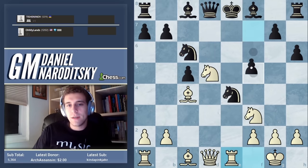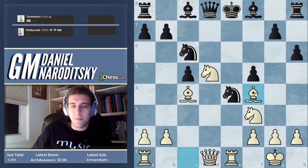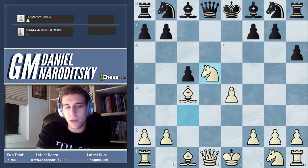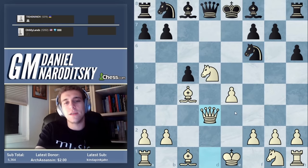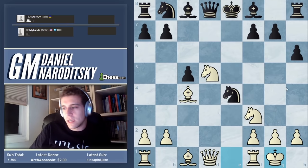Knight c6, rook e1 — the queen is free, not saddled with the task of pinning the knight. Now the queen can go to h5 after the knight moves, or we play the simpler bishop f4 trying for knight c7. Everything is falling apart for black and we couldn't care less about the extra pawn. We can not only afford to sacrifice this pawn — it's barely even a sacrifice. Taking on e4 is just unthinkable.